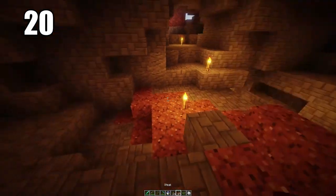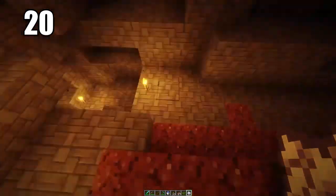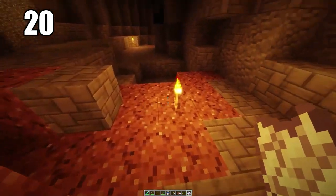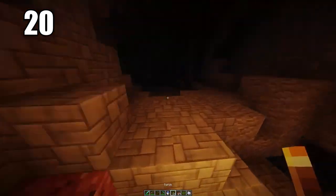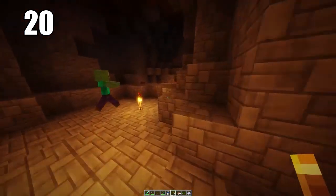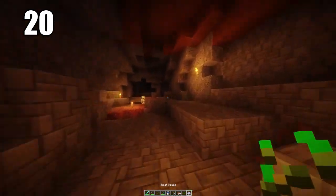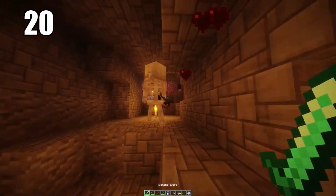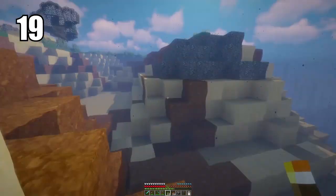Tip number 20: bringing some seeds and even bone meal into caves is always a good idea, especially if you're going to be doing extended mining and not leaving for a very long period of time. If you have bone meal, some seeds, and maybe some mushrooms, you can actually grow some food down in the caves where there's dirt. You should ideally go into a cave with enough food, but if that's not the case, this tip can keep you alive.